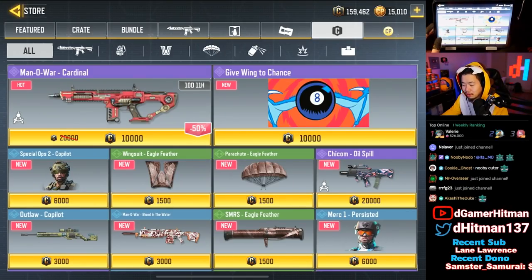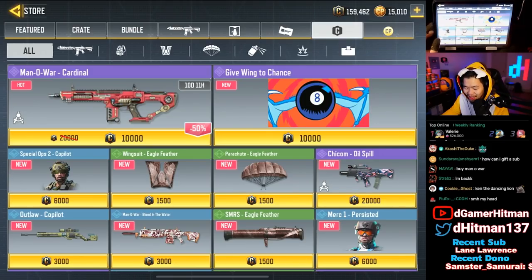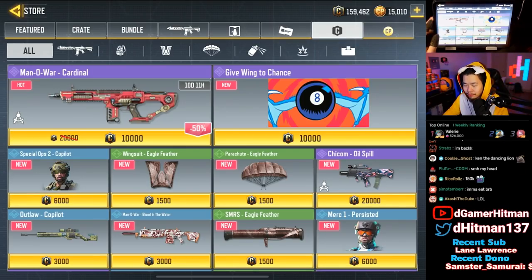Today we're going to spend about a little over 150,000 credits in store, just to buy whatever we can. It's Halloween, so let's look through the stuff. The Man of War Cardinal is the first thing that came out, so this one's for all my homies in Garena who can't buy it — we're buying this one for you guys.